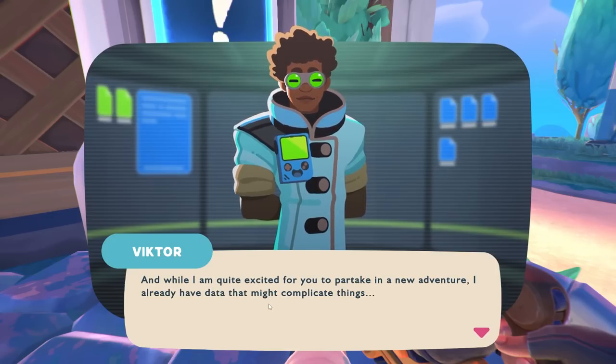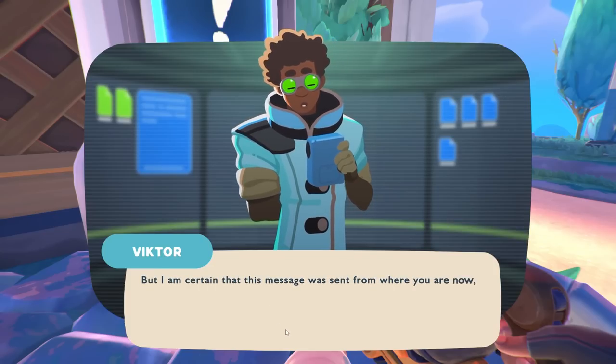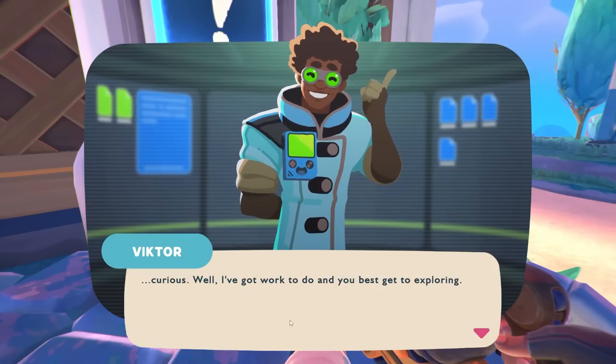Well, I'm quite excited for you to partake in a new adventure. I already have data that might complicate things. Last night I received a message from some sort of AI — it's written in code, but not one I recognize. I'm in the process of analyzing it, but I'm certain this message was sent from where you are now: the mysterious Rainbow Island. So to recap — a mysterious boat takes you to a mysterious island, and I receive a mysterious code from said mysterious island. It all seems quite curious.